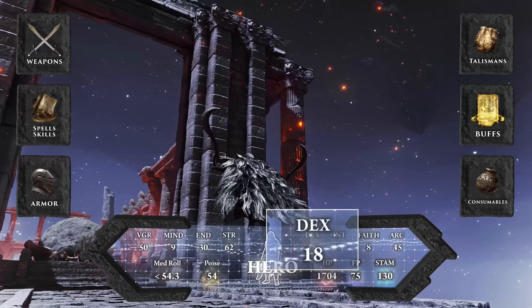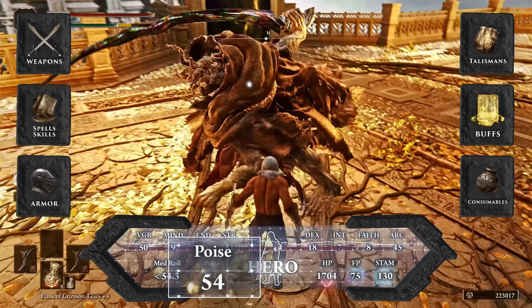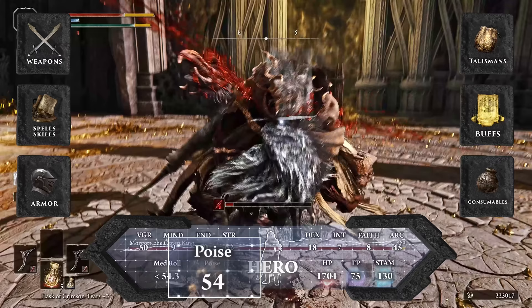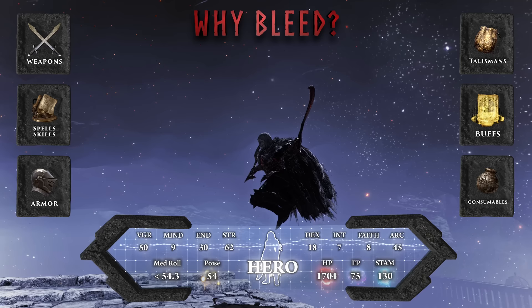Dexterity is only pushed to 18 to hit our weapon requirements, and 30 endurance is a really good sweet spot for stamina and armor poise. Poise is the mechanic that prevents you from being staggered mid-attack. The important breakpoint in PvE is 51 poise, which will allow you to finish your attack without being interrupted most of the time.